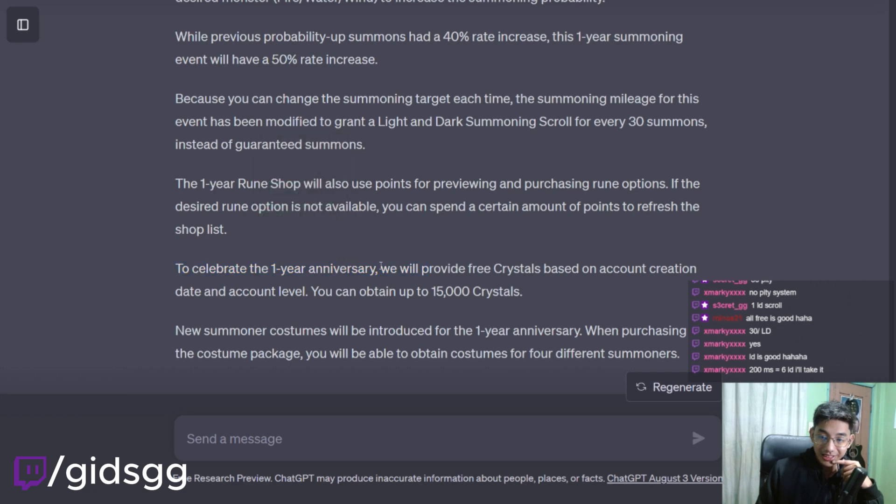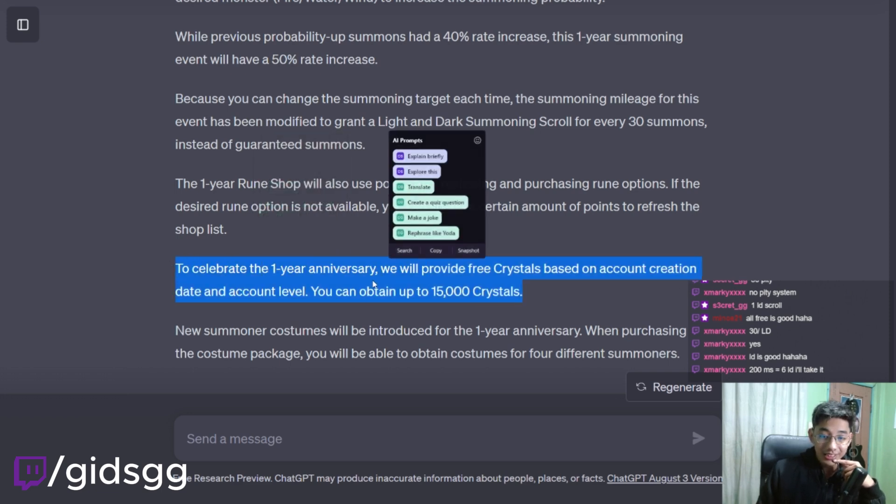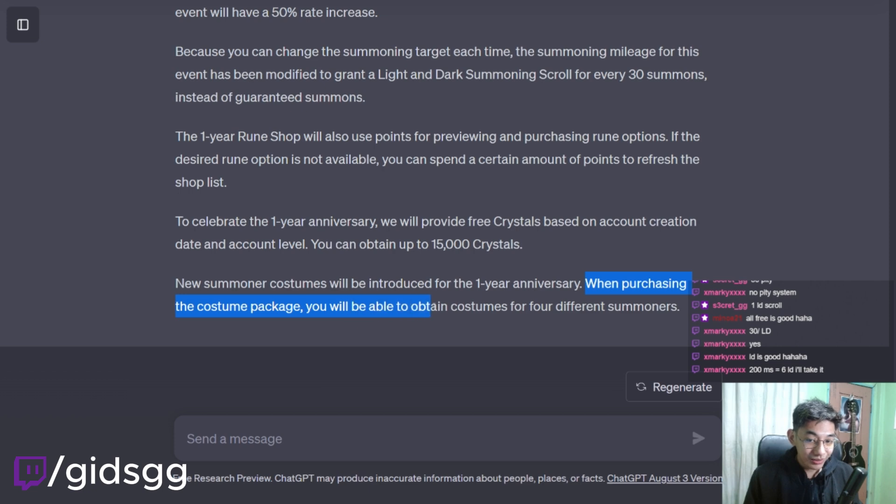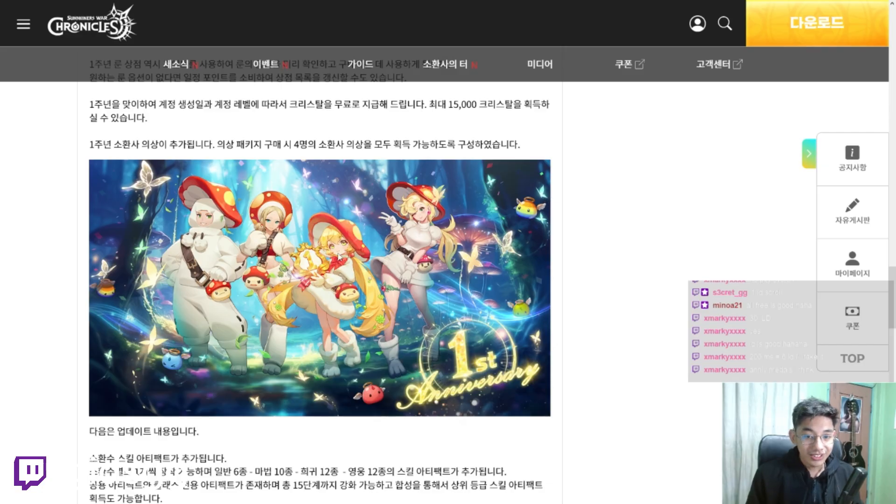Celebrate the 1-year anniversary — we will provide free crystals! We love to see it. Free crystals. New summoner costumes will be introduced. When purchasing the costume package, you will be able to obtain costumes for 4 different summoners. So it's a one-time purchase — you get all the costumes for all the summoners already. Nice! So you just buy one, you get everything.